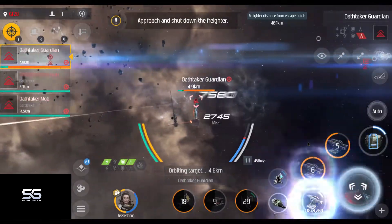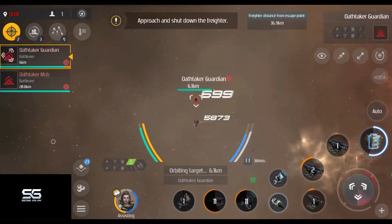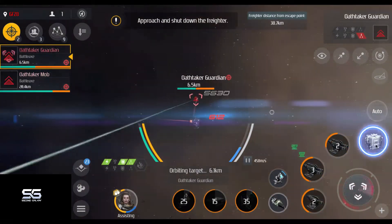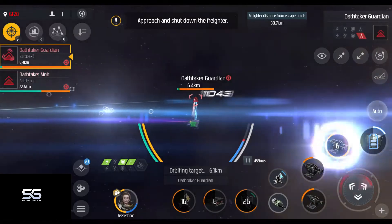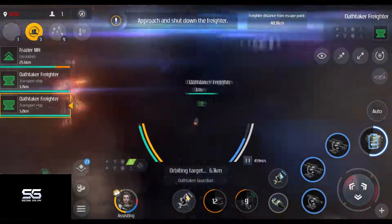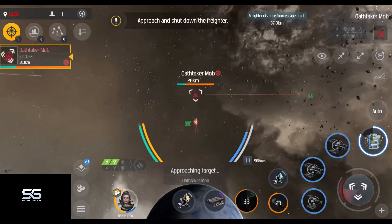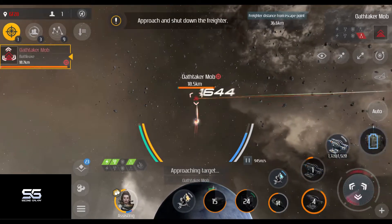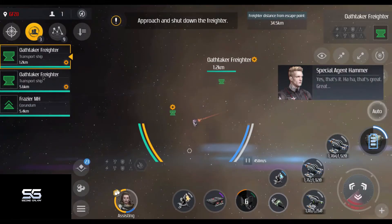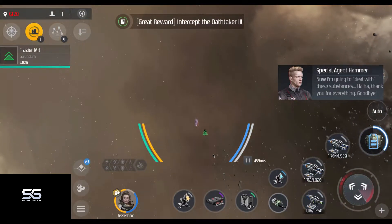After you kill them, interact with the first freighter once more to capture it, and more enemies will show up. After you dispose of them, you can capture the last two freighters, which makes Special Agent Hammer very happy, and he will fly off to deal with the illegal substances. Finally, the police show up — and it turns out Special Agent Hammer isn't a police agent at all, but just some hacker who wanted the substances all for himself. Whoops. You still get your great reward, so it's all good.